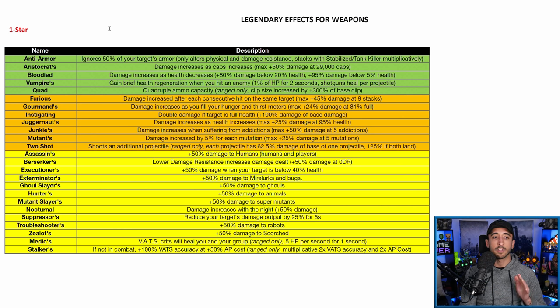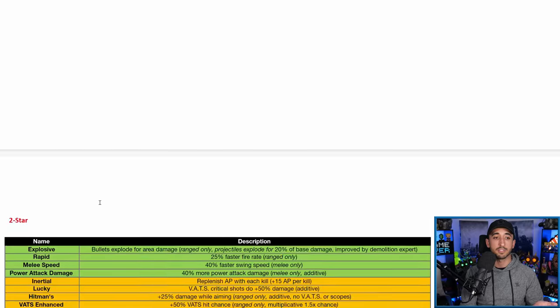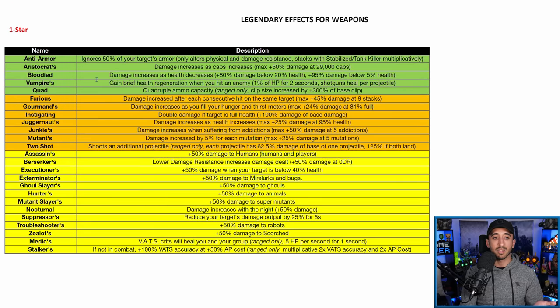Just like my previous video in 2020 for legendary effects, I've created three different tiers to categorize legendary effects based on performance, in my opinion. At the top we have tier one in green — the best of the best legendary effects. Then tier two in orange, the more middle-of-the-ground effects, and tier three in yellow. We'll be tackling these by star rating: one star, two star, and three star. Within each tier they're listed alphabetically, though I will point out standout effects where relevant.